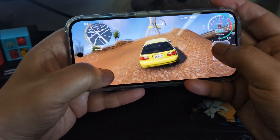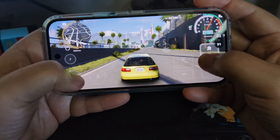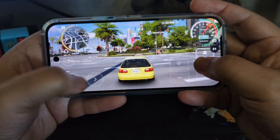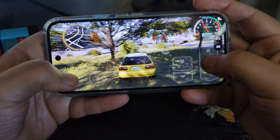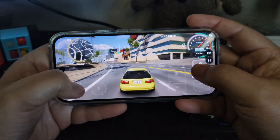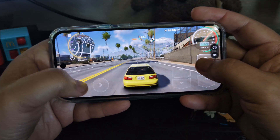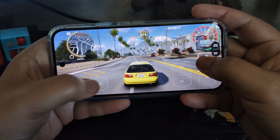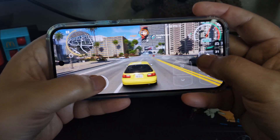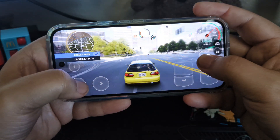So if you guys notice, to the far right there's a framerate counter showing 30 to 31. I do have Smooth Display on. It looks like it's holding at 30 frames per second as far as the framerate — it's not going to 60. I do have Smooth Display turned on in the display settings, but it's staying at 30.